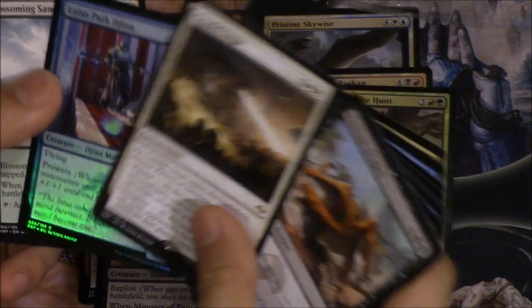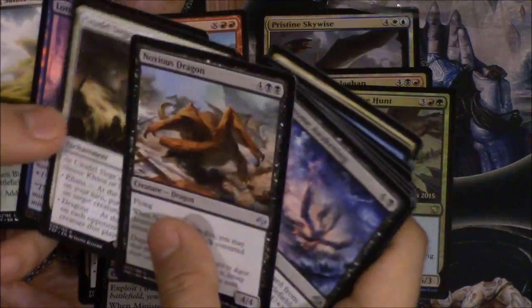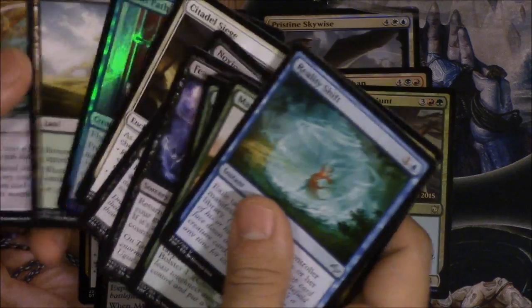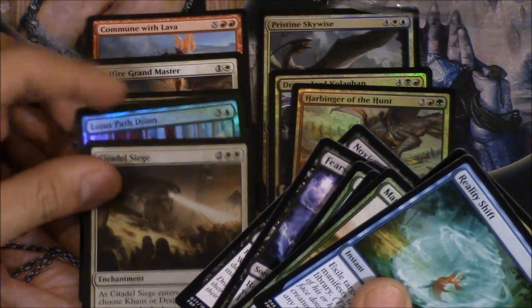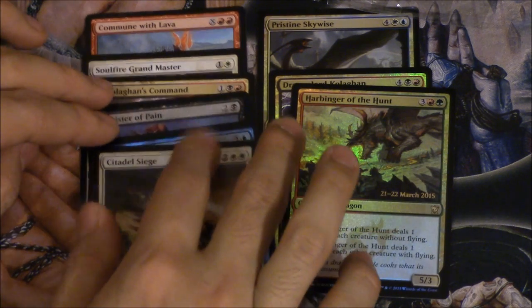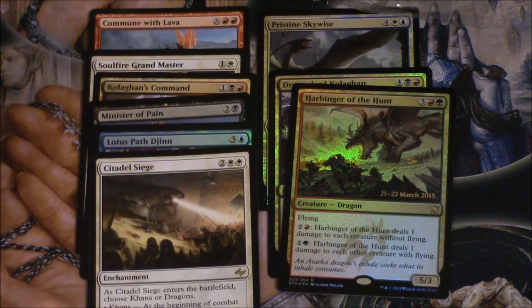We got a Lotus Path Jin and Citadel Seeds — it actually looked exactly like the last pack because it was a white card. I would definitely take the command over the foil lotus. The Seeds are a little meh to me, but overall pretty cool packs. I really do like all the commands — I feel like they might all see some type of play. That's the last pack for pack wars, then we'll open a fat pack. Bye guys.